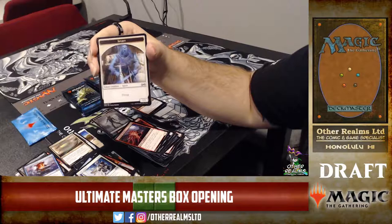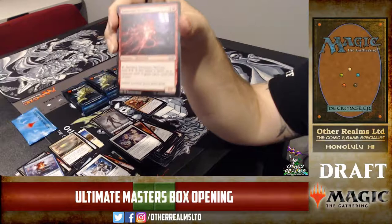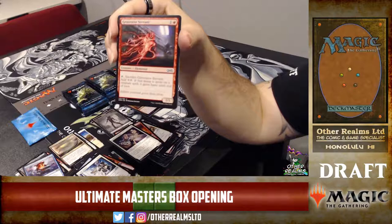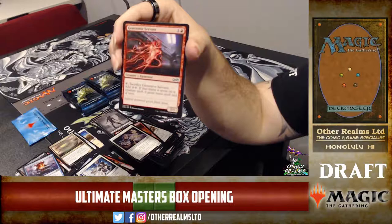One green, tap it, discard a card, make a Lhurgoyf Werewolf — pretty good. Generator Servant — that one makes two colorless mana and if you use it to cast a creature, that creature gets haste. That's a sweet hasted Ulamog's Crusher. One of our local players, Byron, was playing a Sarco Dragon Caller deck and he smashed my face in with Generator Servants and Sarcos.